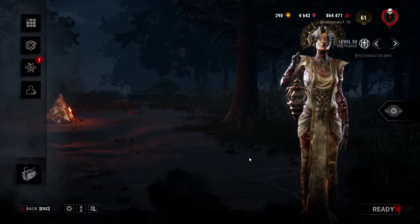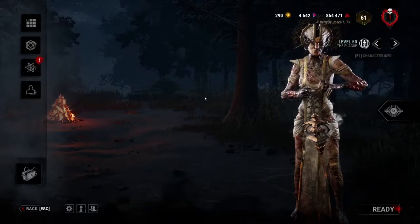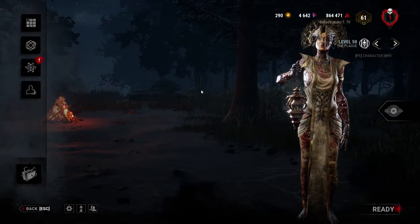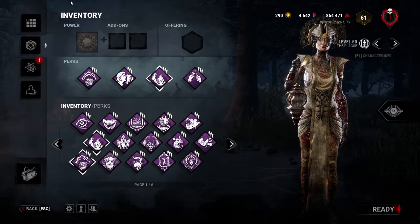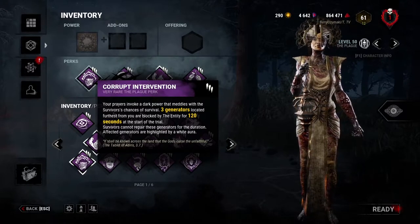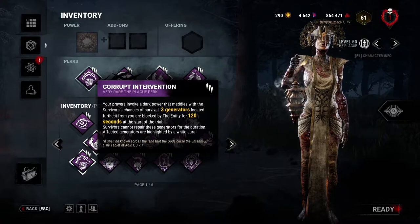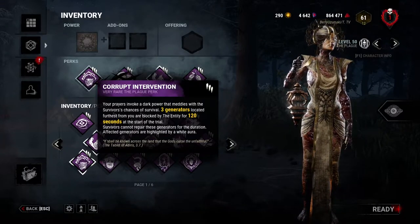The main problem for beginner players with Plague is that those who only have the base kit and only Plague will lack slowdown and map pressure. But there are many perks that fit this killer well, mainly from beginner killers. Plague's own perks suit her very well. Corrupt Intervention is great because three generators are blocked, and the other four gens you can vomit on — the infection stays on any object you vomit on with Vile Purge. If a survivor interacts with that object, they become sick.